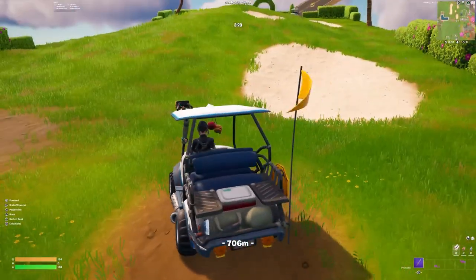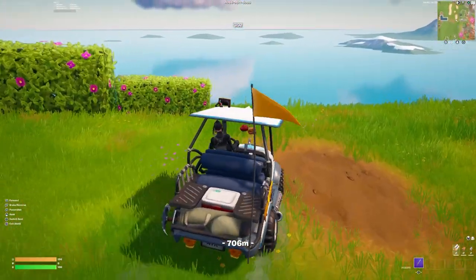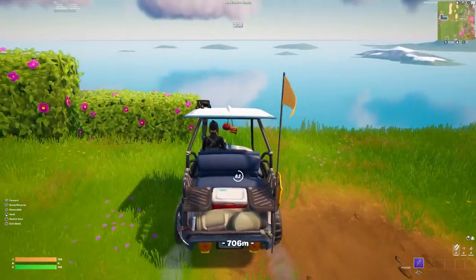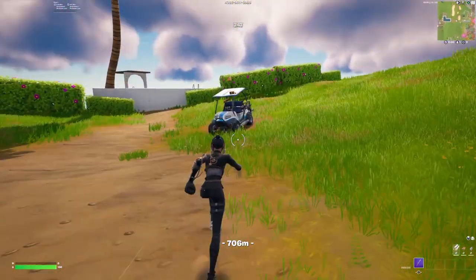First thing you want to do is make sure this is Season 5 and enter one of these golf carts. Now you want to align the golf cart with this bush, as you guys can see on my screen. Now you want to back it up and then drive very slowly, then hop out of the golf cart and the golf cart should fall off the building.